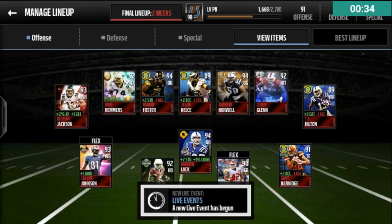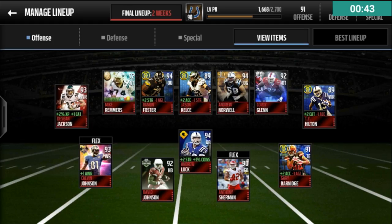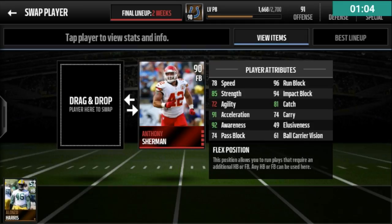I have Andrew Luck, MVP edition. His stats are good for his overall — he has an 85 speed, and I have some boosts in there. At halfback, David Johnson, Team of the Week edition, originally a 90 overall, boosted up to a 92 because of my stat boosts. At fullback, Anthony Sherman — I really like his blocking stats: 96 run block, 94 pass block, and 81 catching with my boosts.